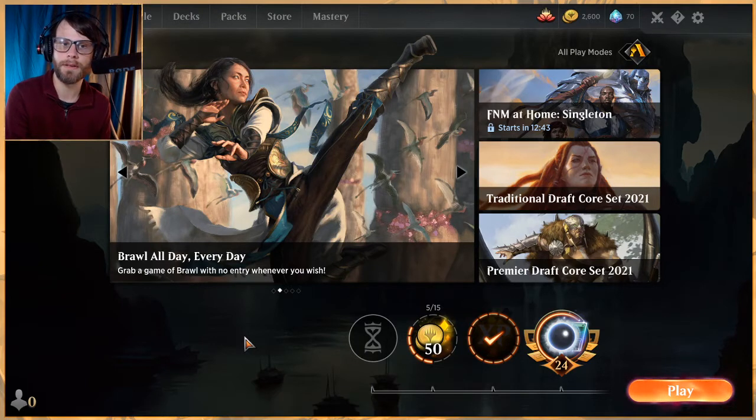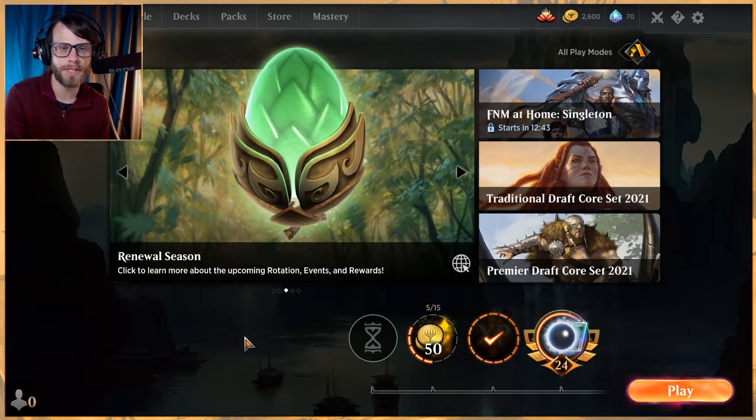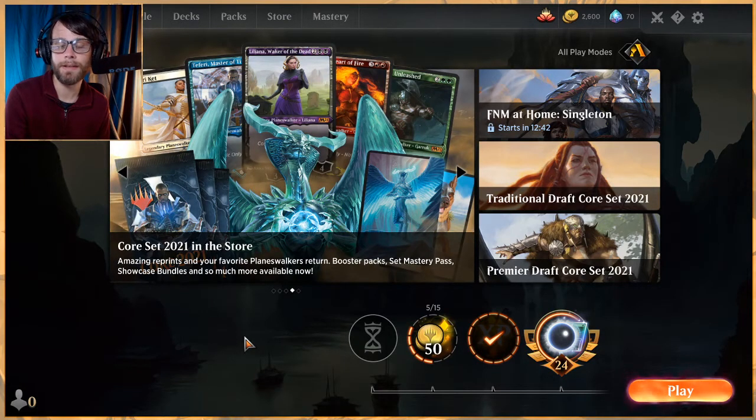You could potentially swap out a couple Grazers or maybe a couple Geese for two more Scorching Dragonfire, or even a sweeper — though I hesitate to say a sweeper because you're a creature deck. You're kind of looking to win all in one shot. I think the Grazers and Geese along with Scorching Dragonfire is probably enough, just because the Grazers really block tremendously. Either way I really like this deck — we got to see it do its thing, and we got to see a lot of Mirror March activations, which is the fun part.